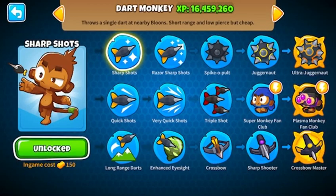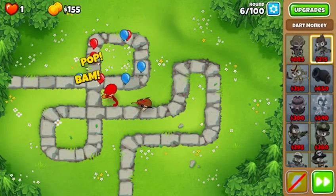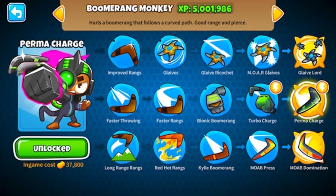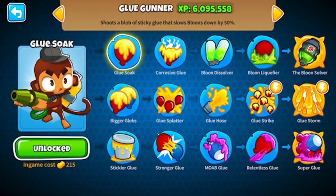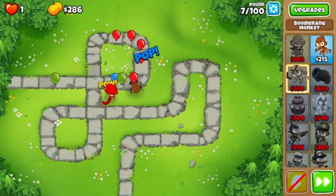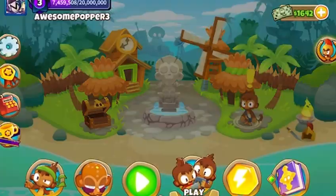The reason I have so much XP on the Dart Monkey is that Crossbow Master is a go-to for me. Even if I don't get Crossbow Master, the Crossbow and Sharpshooter left out there get a lot of pops. For Boomerang at 5 million, there's not really a great grind — maybe a Glaive Lord late game. Bomb Shooter XP comes from using Roller Coaster a lot and Embrittlement. The Ice Monkey XP came from that, and Glue Gunner because I use Glue quite a bit. For Monkey Sub I use Armor-Piercing Darts and Advanced Intel basically.